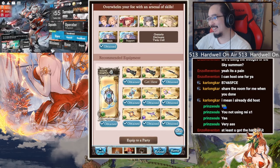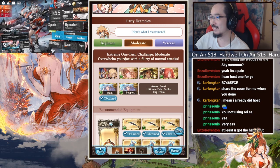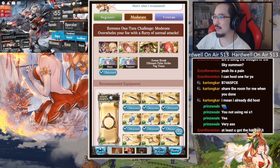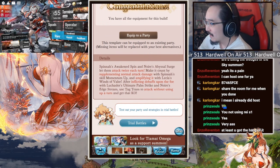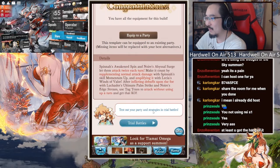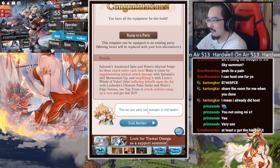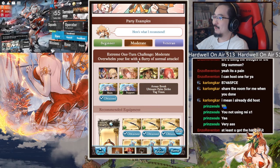Damn, at least now we see opus in there. Wow, featuring all the new characters already - that's crazy. Even asking you to farm raw now. Wrestler, spinner, awakened spin, and Noah's abyssal surge - let them attack twice each turn. Make it count by supplementing normal attack damage with spinner skill momentum up, amplifying it with luscious winds of valor after inflicting debuffs with Luka's thing, Noah's thing, and tag team to get the KO. I'm pretty sure you do not need her for a team like this.